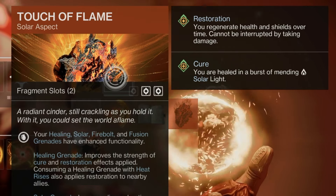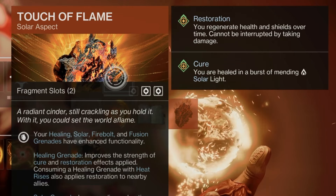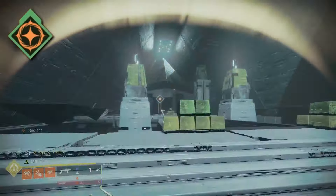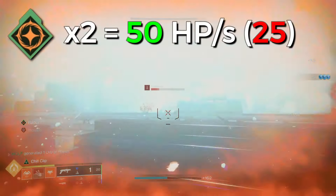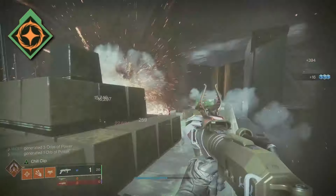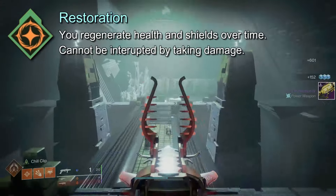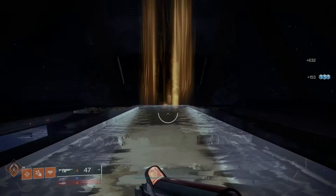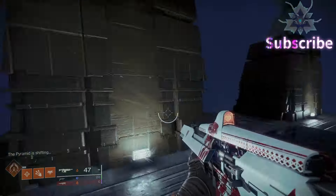For our other aspect, Touch of Flame is an absolute must. Touch of Flame is going to improve the healing strength of our cure and restoration effects from the healing grenade. And because of our exotic, that healing turret is going to benefit from all of these improvements, meaning your little seeking orbs that the turret fires are going to give you and your teammates restoration x2 and cure. Quick breakdown: restoration x1 grants 35 HP per second, or 17.5 per second inside Crucible. At x2, that HP per second is increased to 50, or 25 in PvP. That is over the span of 10 seconds. This healing cannot be interrupted, so even if you're still taking damage, you will get that 50 HP every second for up to 10 seconds. If you get hit by another orb from your turret or apply restoration from another source, that 10-second timer just refreshes. We can extend that timer up to 15 seconds using one of our fragments, Ember of Solace.